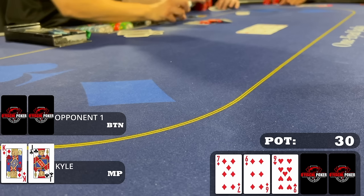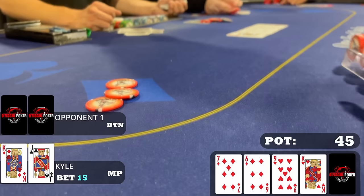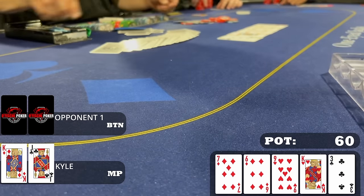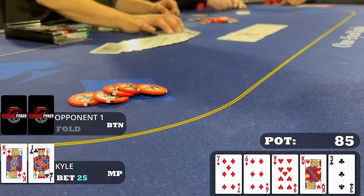When I check my opponent checks it back. The turn is the king of hearts — top pair, decent kicker. A half-pot size bet seems appropriate and for 15 dollars my opponent calls. On the river is the three of clubs, as safe as it could possibly get. Going for small value — king-ten, pocket fives, pocket fours, ace-highs might pay off — so I bet 25 dollars. My opponent pretty much snap folds and we take down the first pot.